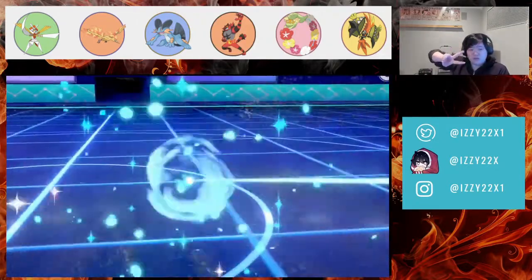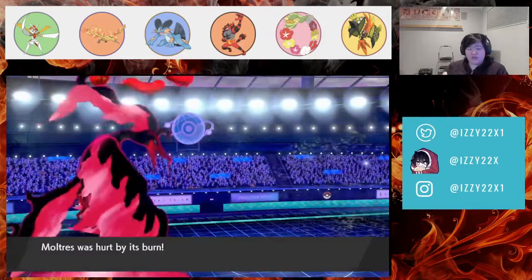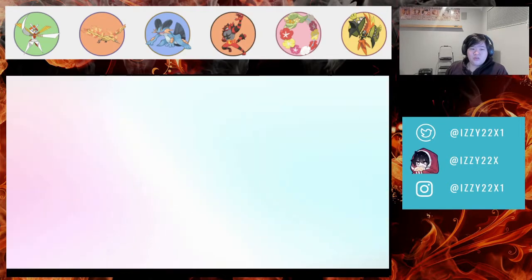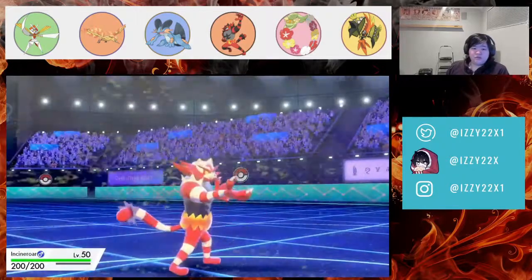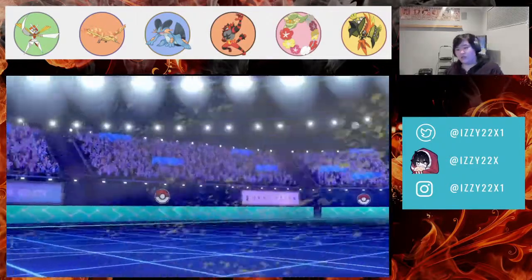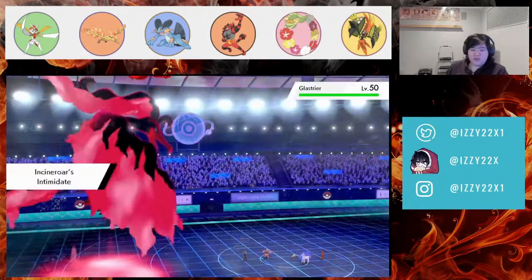That's my second turn of Dynamax with one more left, and I'm pretty sure they're bringing Glastrier now. I should probably kill Mimikyu this turn to see their last Pokémon. They brought Glastrier — there we go. Intimidate activates.